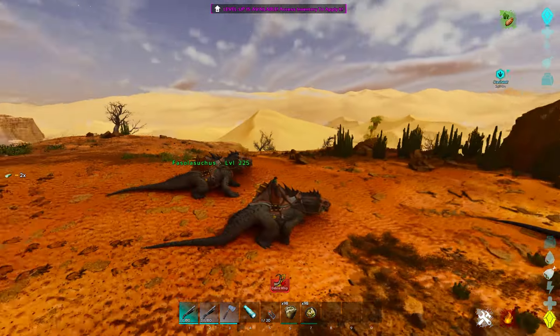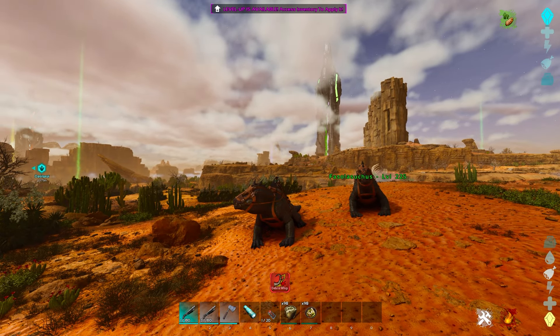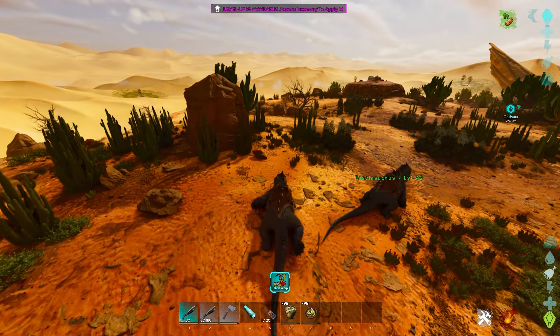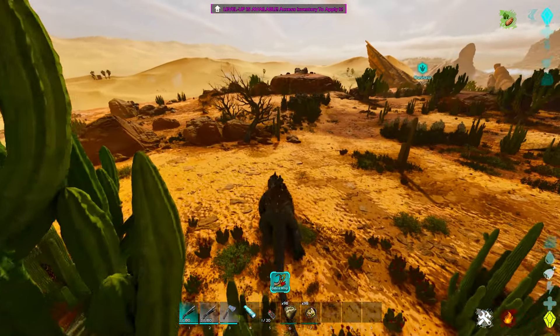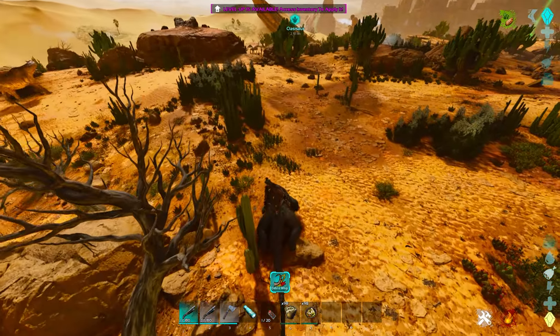The bite itself - you can see the acid dropping from its mouth. The Phaselosuccus actually, when it bites, reduces armor or gets rid of armor entirely. So if you're fighting something that's a much larger creature like a T-Rex or a Giganotosaurus and it doesn't have armor, good luck, because this thing is an absolute monster when it comes to actually shredding creatures.